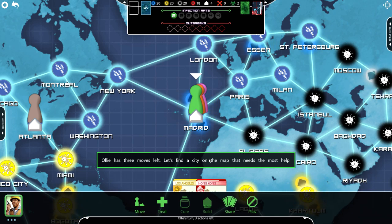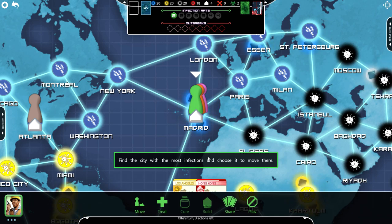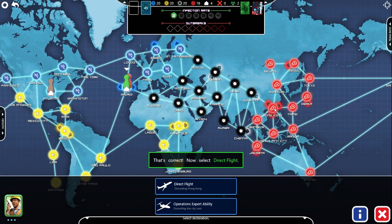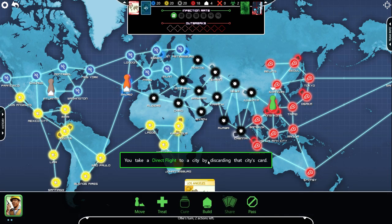Oli has three moves left. Let's find a city on the map that needs the most help. You can select and move the map to look around. Select twice to zoom in and out. Selecting the icon on the top right will show a bird's eye view of the entire map. Find the city with the most infections and choose to move there. So it's Hong Kong. Now select direct flight. You take a direct flight to a city by discarding that city's card. So that's what you can do with the cards — you can travel to that city, but also discard a card to build a thing at that city.